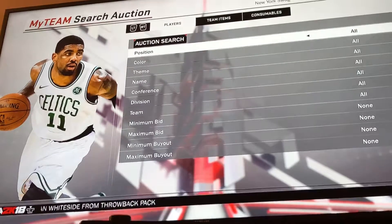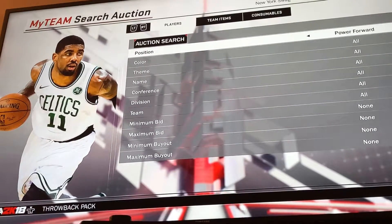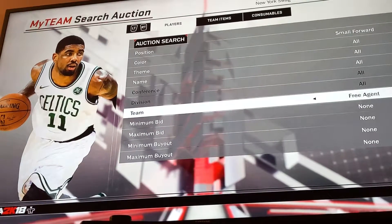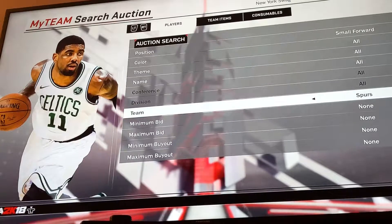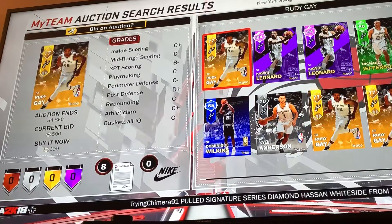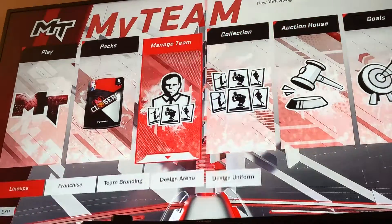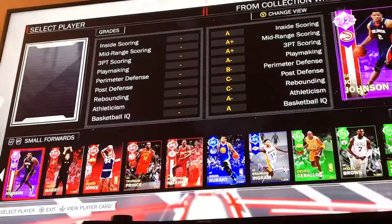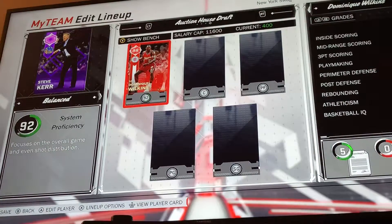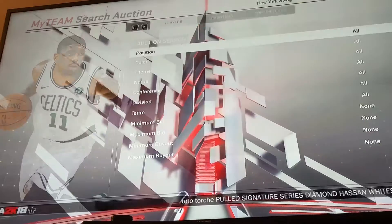Our first spin we want point guard. Before we get small forward, for which team we get the Spurs. So we can go Kawhi or Dominique Wilkins. We're gonna take Dominique Wilkins actually because we do have a version of him — it may not be the Spurs version but it's Dominique.